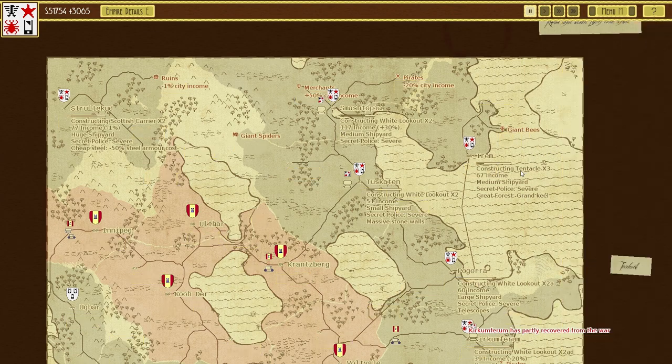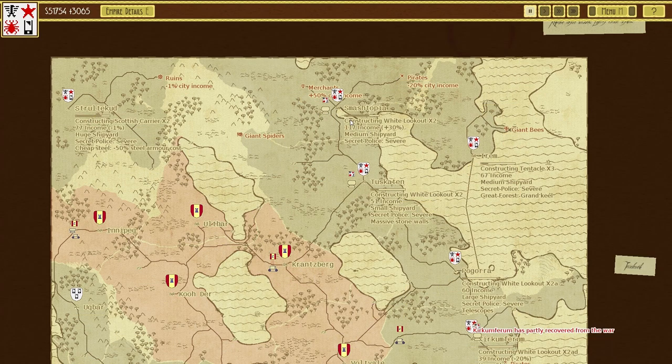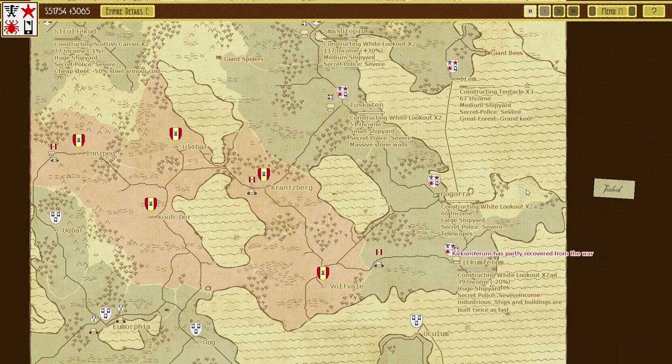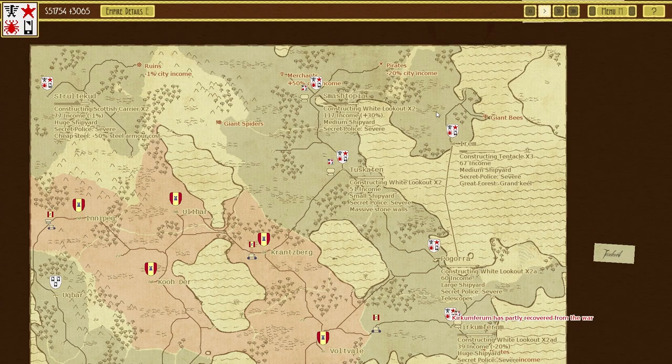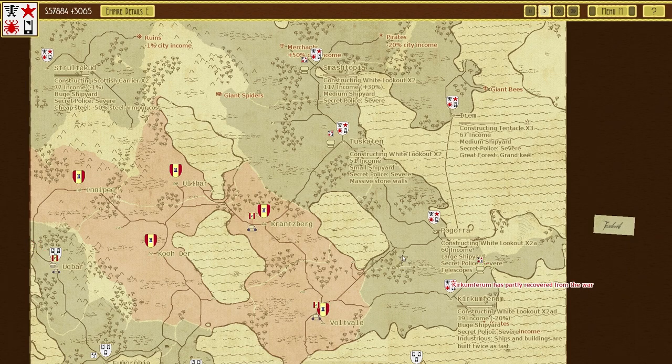We have this guy here just holding the fort. There's another one building, so that'll be three up there. We have the Scottish carrier, so that'll be two Scottish carriers. Then we can focus on getting the smashings up and that'll be two fleets ready to go. Now what are you gonna do buddy?